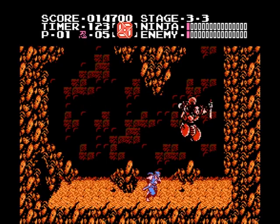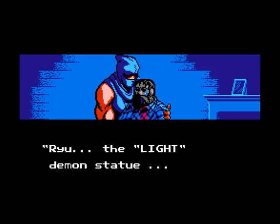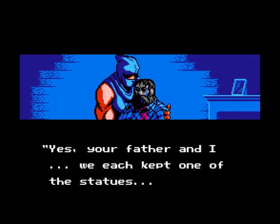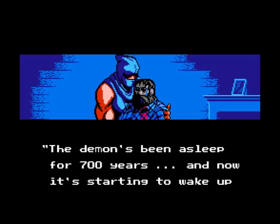After defeating him, you'll get a cutscene where, after retrieving the statue, Ryu returns to Dr. Smith, who is dying. He was attacked when enemies came back to steal the other statue, which Smith had in his possession — Ryu's father having always kept the other as a safety measure. Now the demon, which has been in slumber for 700 years, is waking up, and it's up to Ryu to become the Ninja Dragon.